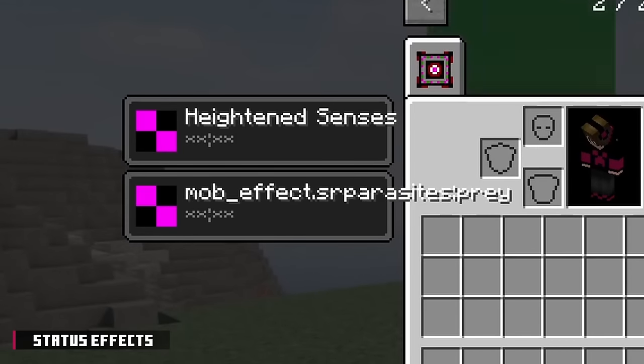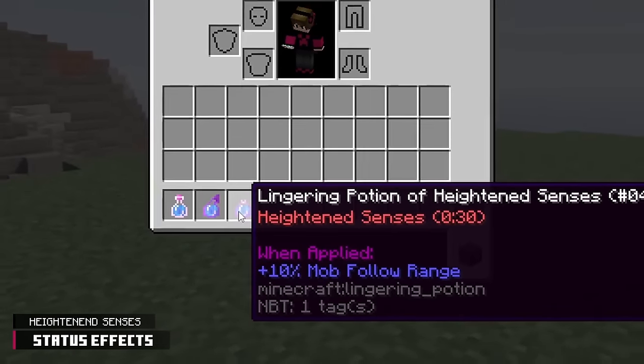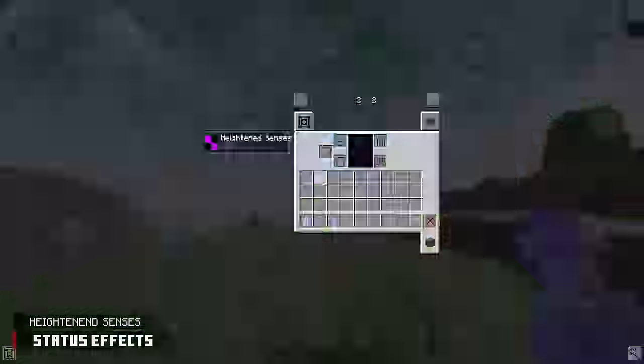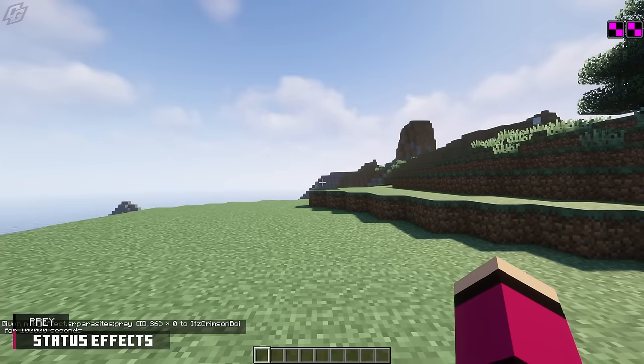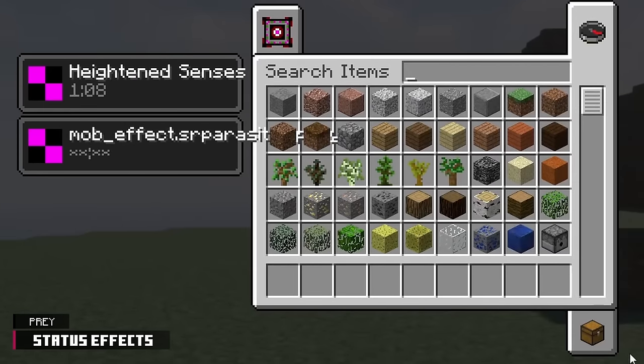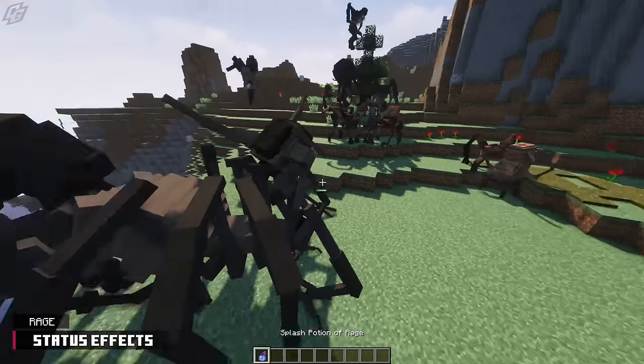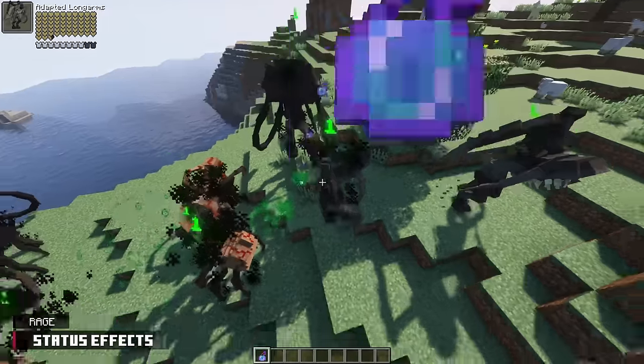There are two new status effects: Heightened Senses and Prey. Heightened Senses is an effect applied to the player — it will increase the follow range of mobs. The Prey effect is a heavy work in progress and currently does nothing, as far as I'm concerned. Lastly, the rage effect has been changed where it will now reduce a parasite's ability cooldown.